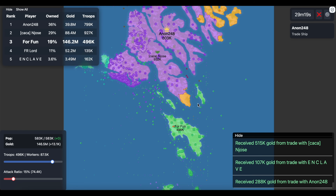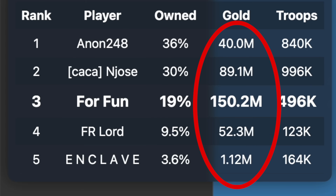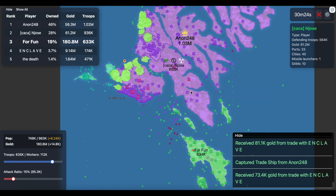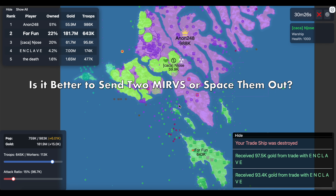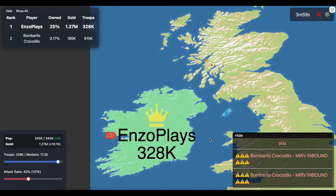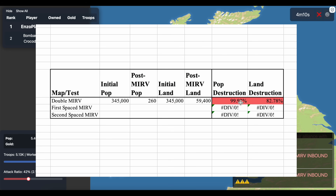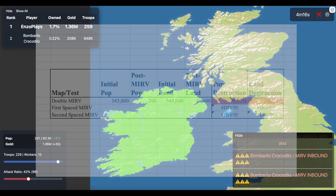The third question deals with doomsday scenarios. In games where there are lots of people with millions of gold, I'm curious whether it's better to send two MERVs at once or spread them out. To test this, I did a double MERV scenario and compared pre and post results. The MERV got rid of all the troops and a little over 80% of the land, which adds up with the ~50% we saw in single MERV scenarios.